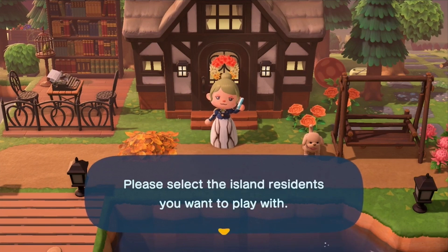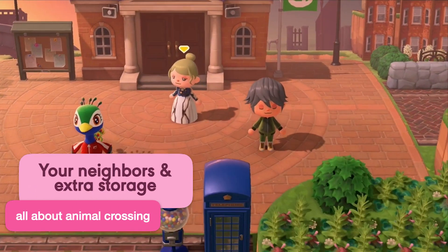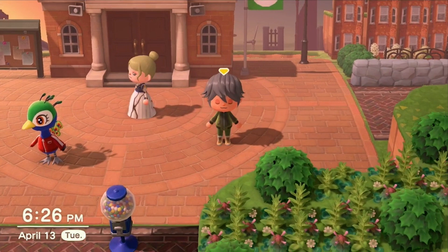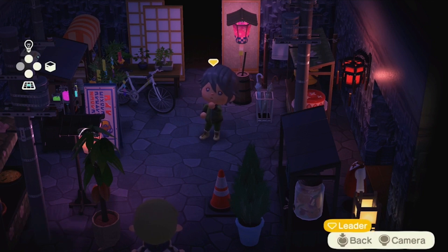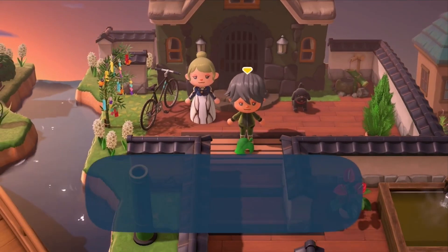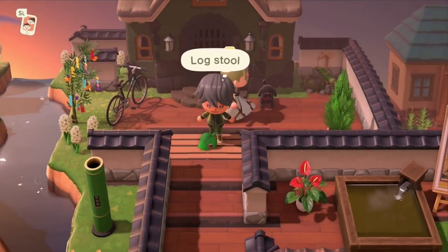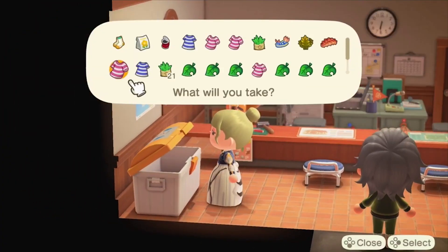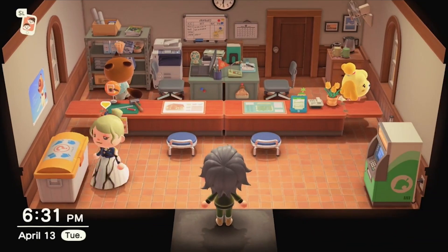It's not a big secret that other players using your Switch can build their homes on your island. But did you know you can call them in, switch between the two accounts, and instantly double your storage? All you have to do is have two controllers — the two Joy-Cons will work. Call the other person into the game and make them the leader. They can now access their storage and drop their items for you. Then switch back to yourself as the leader and pick up those items. Make sure you're the leader before picking up, because if you are not the leader and you pick up those items, they will end up in the recycling bin at the residential services, not your inventory.